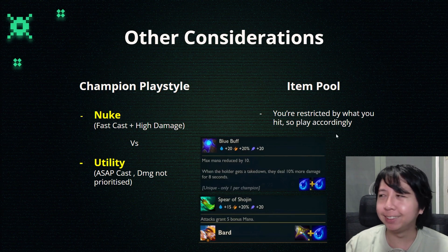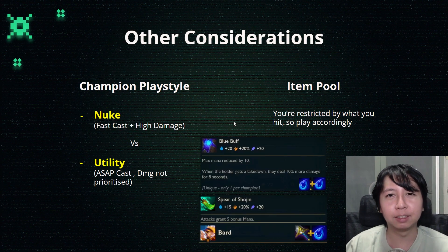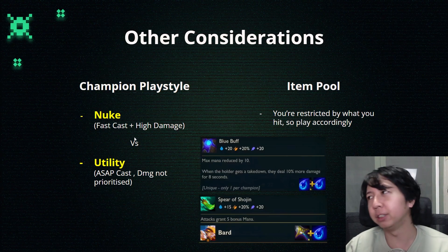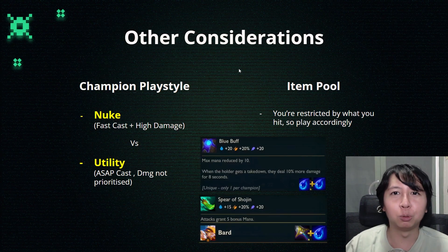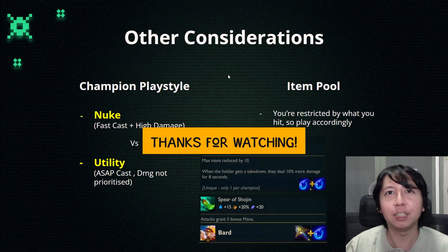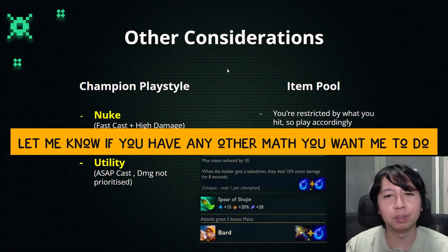A very underrated consideration is that sometimes you just don't have a choice. This analysis is just to tell you how different Shoujin is from blue buff. Sometimes you don't hit the double tear and you have to go Shoujin — unless you want to wait for the next PvE round, which means you could be sacrificing HP or the strength of your team.